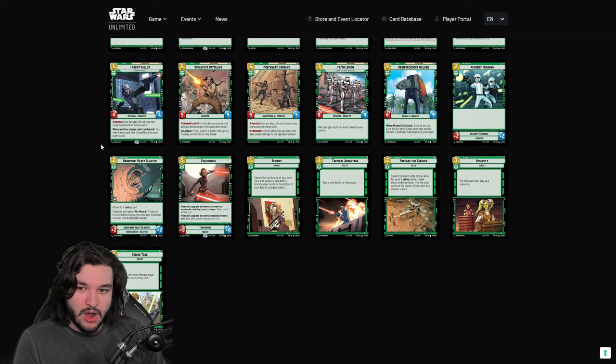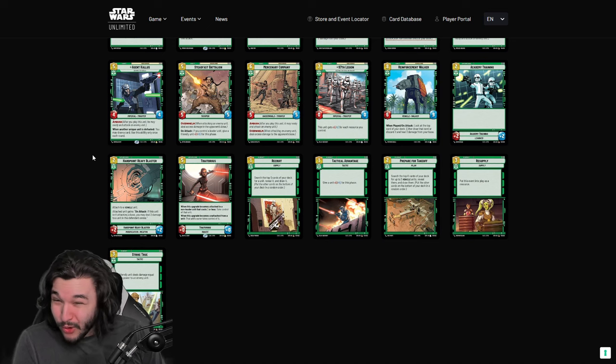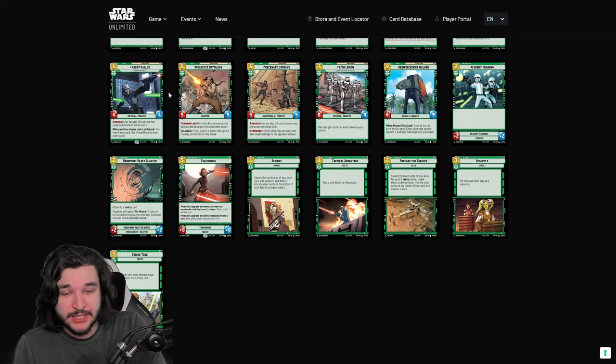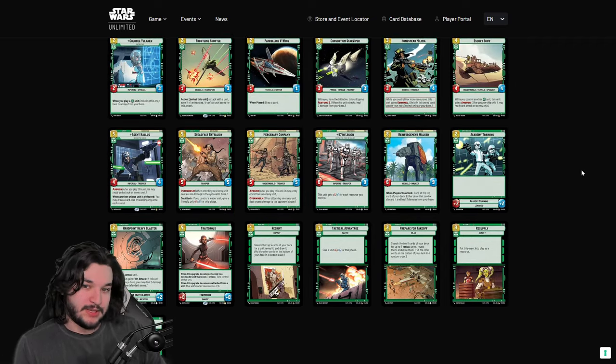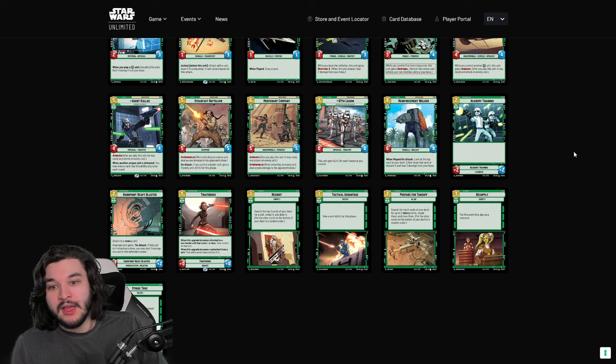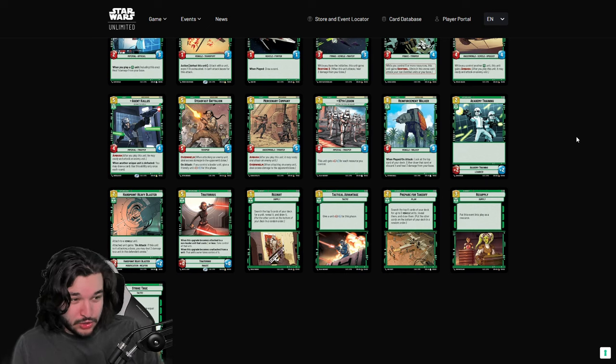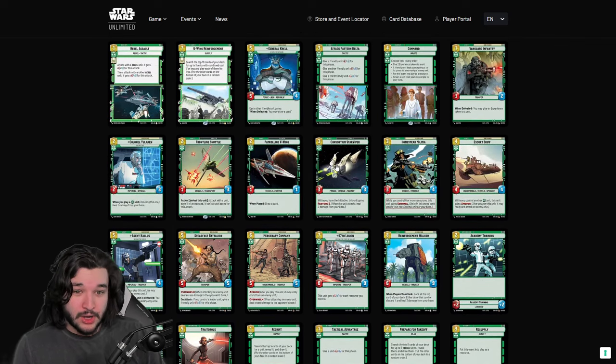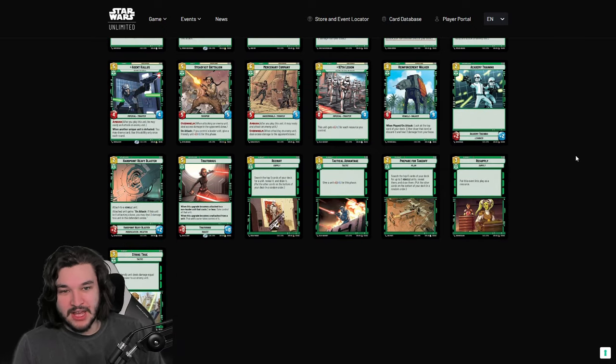Agent Kallus has Ambush which is really strong, but the problem is he's a 4/4 for five — when you ambush him out, he doesn't actually kill things and just dies. If he were a 5/4 like Syndicate Lackeys he'd be way better, suddenly killing Boba, Steadfast Battalion, or Royal Guard. The unique unit defeating for card draw is basically never relevant, so he's just a mediocre Ambush card.